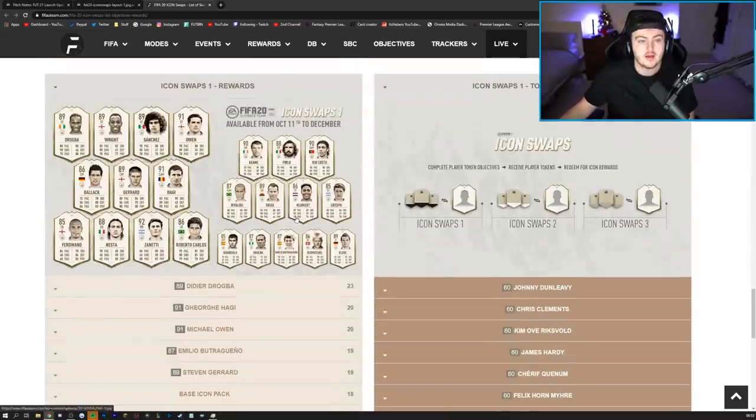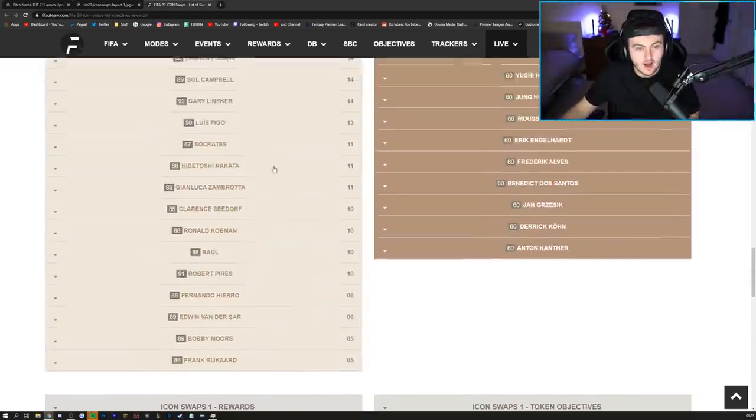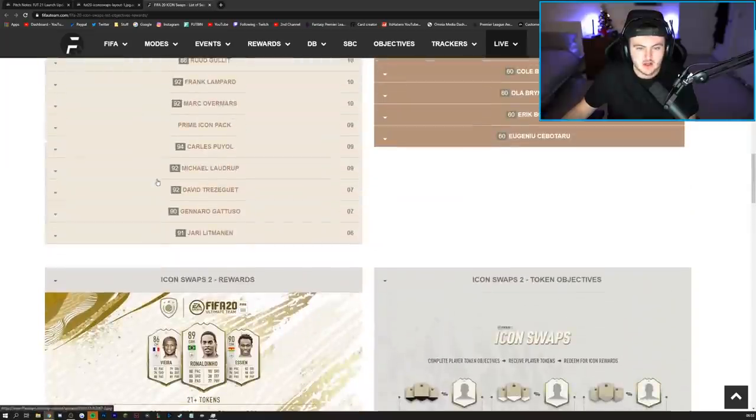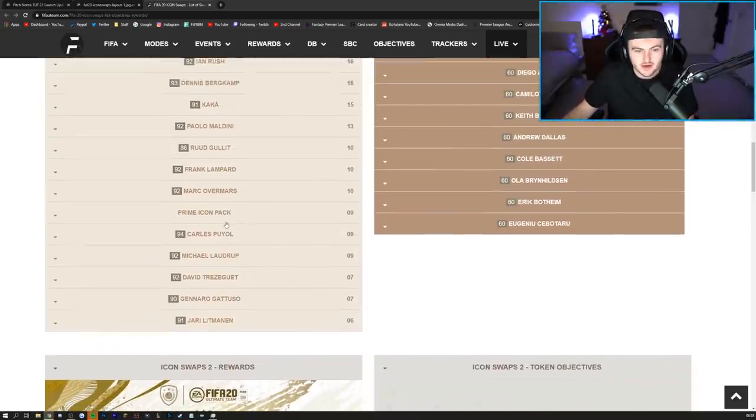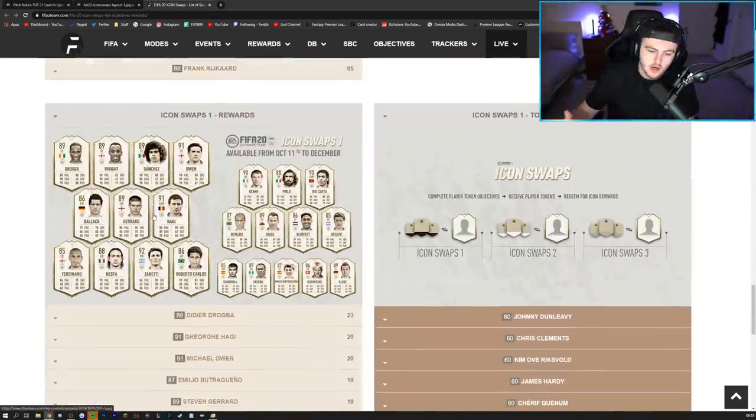We'll probably start off with a lower tier set of icon swaps — maybe some of those players returning. I think there'll be a lot of base icons, a few mid icons, and one or two Prime icons. EA like to put in a couple of Prime icons that are usable for a long time, but they take a lot of grinding. As they mentioned, there'll be a lot more pack rewards — maybe a mid icon pack for eight, nine, ten tokens, a base icon for four or five tokens, and things like 100k packs for a couple of tokens, or a 50k pack for a couple of tokens.